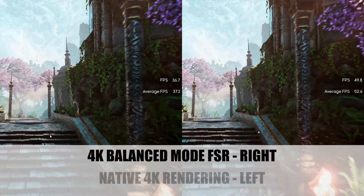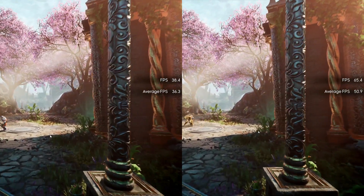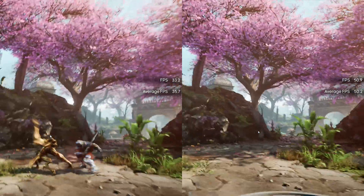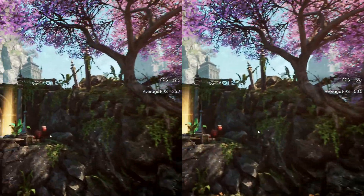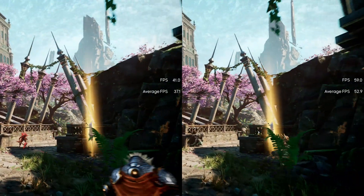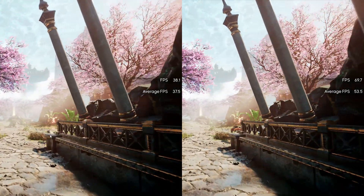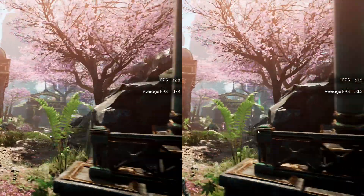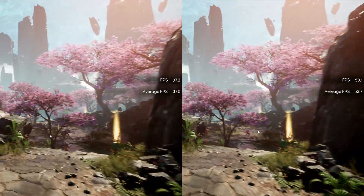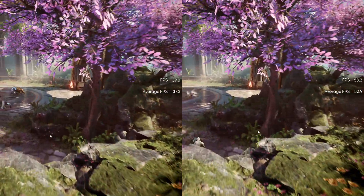Here we have native 4K rendering on the left with FSR balanced mode on the right. In my view, immediately at the start, there are some minor artifacts in the edges of the steps, and the ornate pillars might look a little bit softer — but balanced mode still looks pretty darn good. Going from about 39fps to almost 57fps, I'd take the framerate gains hands down. You really have to look hard to detect these differences, whether viewing them on YouTube or in the source files used to create this video.